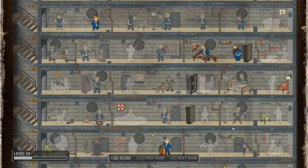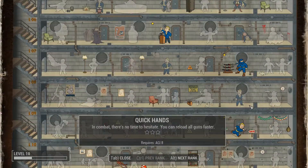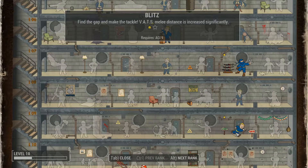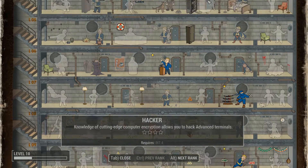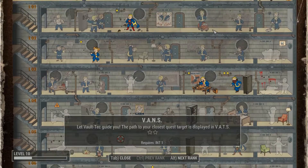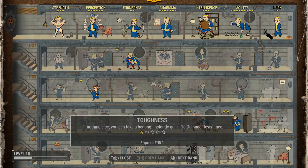So far I've gotten sneak. I got this one, the Blitz and Ninja. And I got this strength one here too, Toughness.